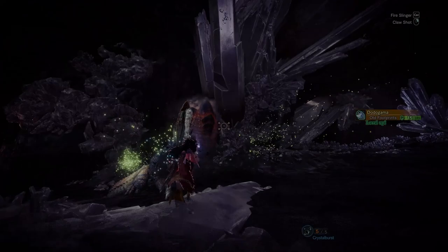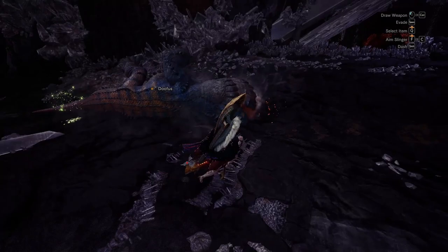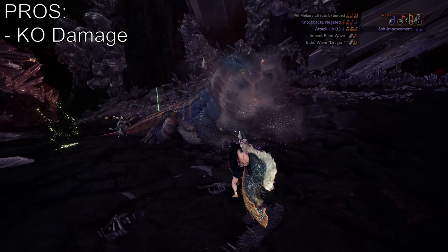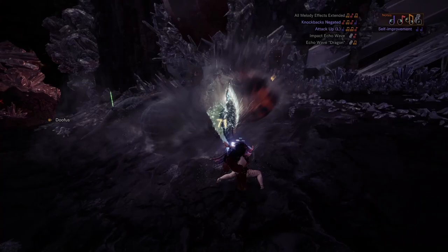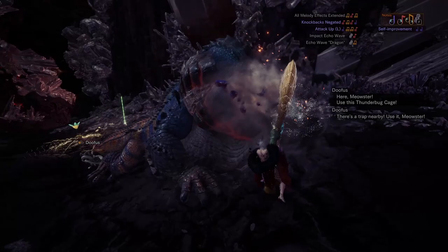Hunting Horn — long story short, it's a musical hammer. It's the least popular weapon as far as I know, for some reason, but I actually like it a lot. Just like the Hammer it is a blunt weapon so you can also concuss monsters, but this time with the added benefit of blowing their eardrums out to buff yourself and your teammates. It's commonly seen as a support weapon due to its ability to buff players, but it is actually very capable of matching other weapons in terms of damage. If you feel slow with the weapon just buff yourself and you'll practically be sprinting with it.